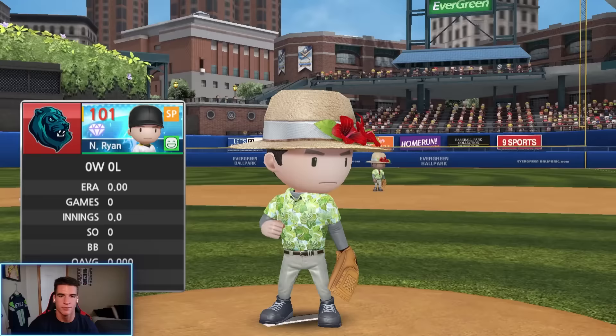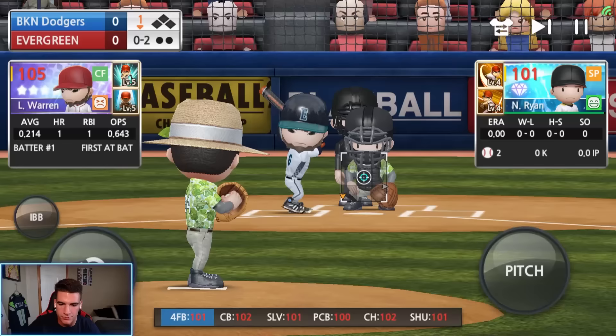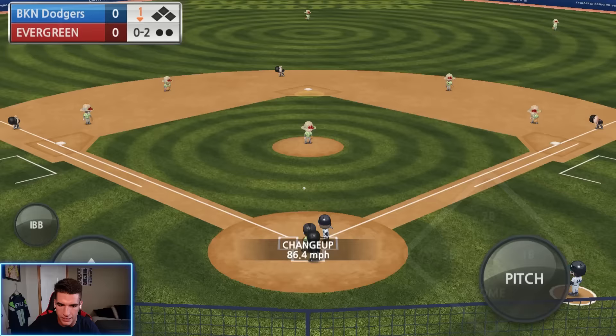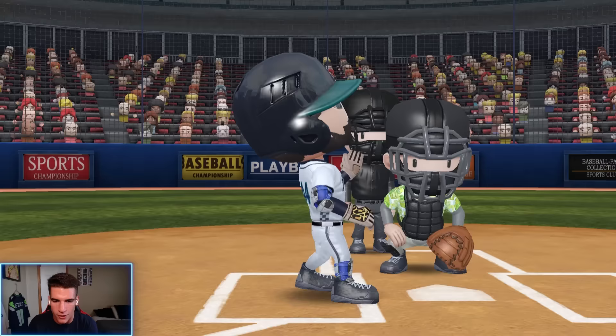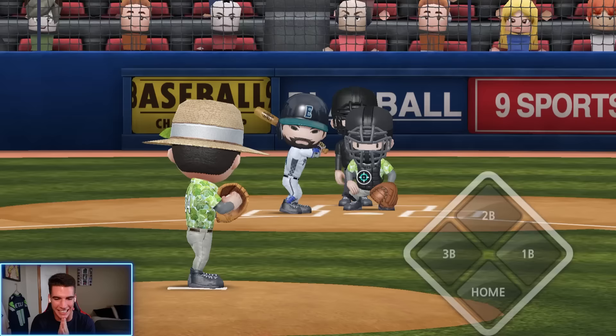Nolan Ryan's diamond debut in the steal only challenge — let's see if he can hold it down for us. Two count to start, we're going to try that changeup blowing away outside the zone. Back up the middle and it's a hit — not far enough outside the zone. First ever batter for Ryan as a diamond gives up a hit. He has 130 speed, so he's probably going to steal second with ease. Never mind — we just picked him off! He was definitely going to make it to second. I don't know why he got that big of a lead, but thank you.